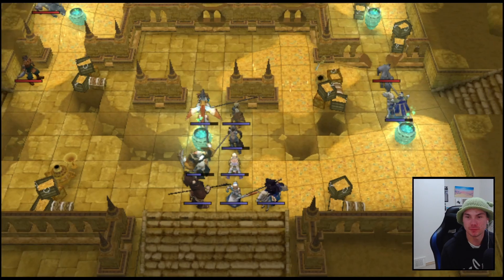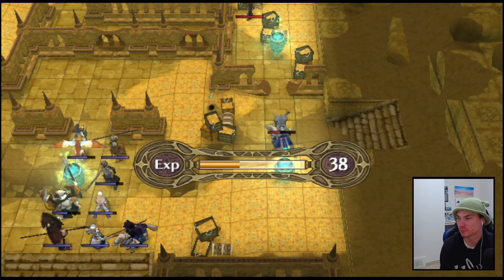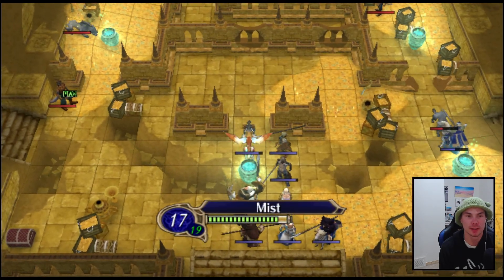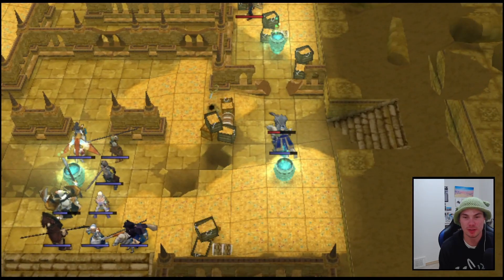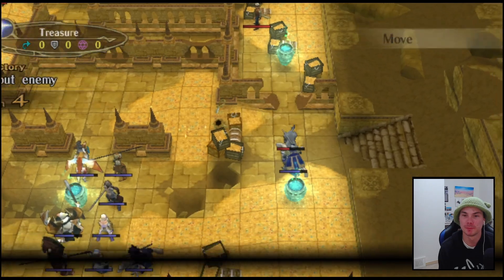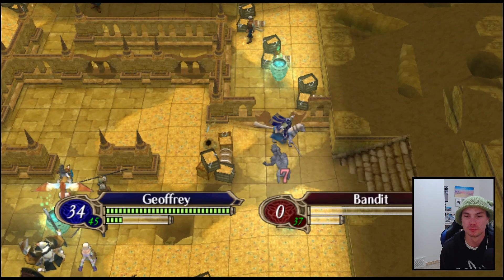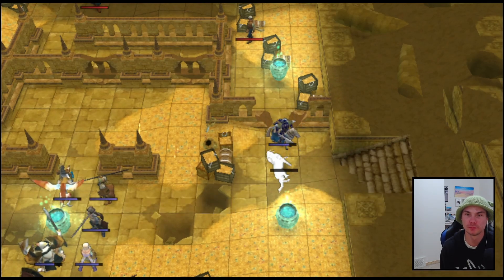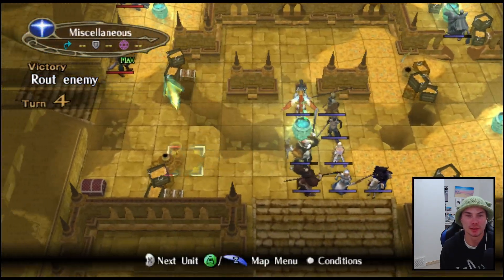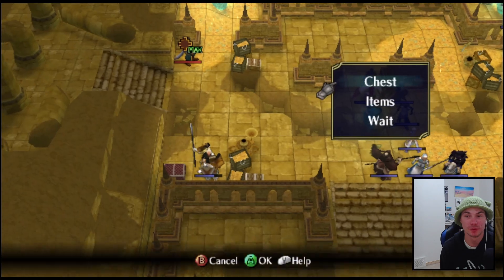Okay we're safe - almost wasn't, but we're safe. Either I split up with Joffrey or keep everyone together - staying all together is probably the play, especially with reinforcements coming this way. I don't really want to split up too much, that seems a little dangerous. Even though I want to go get this chest, I think it's best if I don't. But Laura does have good movement - let's check.